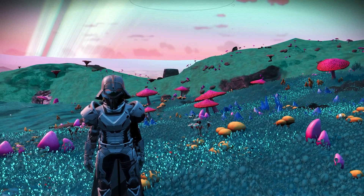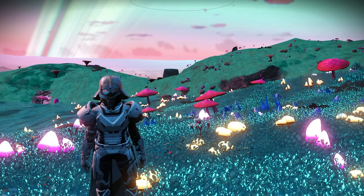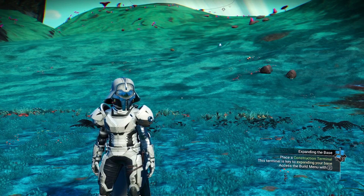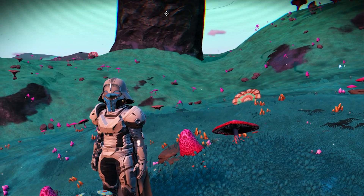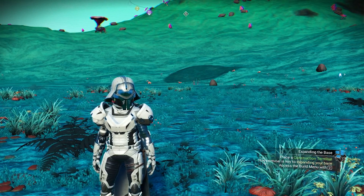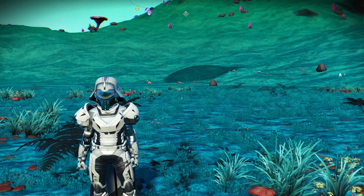The System Freighter is very easy to get. If you're looking for S-Class Capital Freighter, you need to have at least 180 million, because S-Class costs 178 million. The Capital Freighter is a little bit difficult, so I choose a specific system to get Capital Freighter.